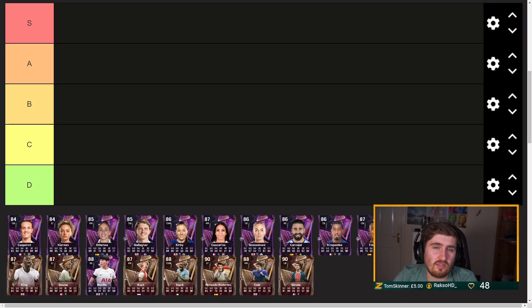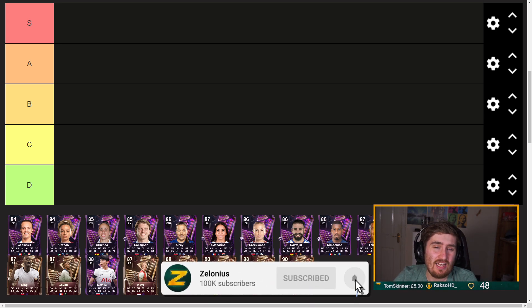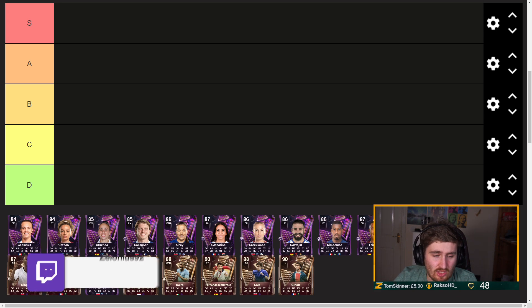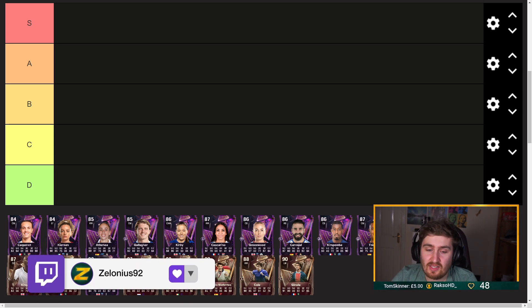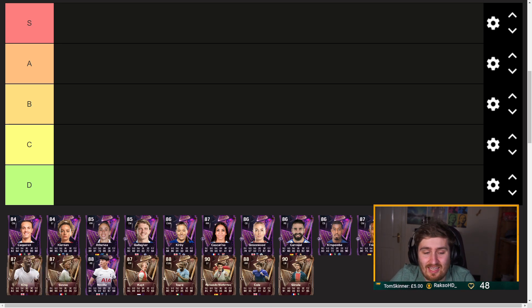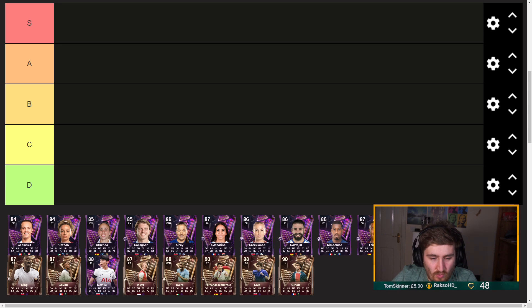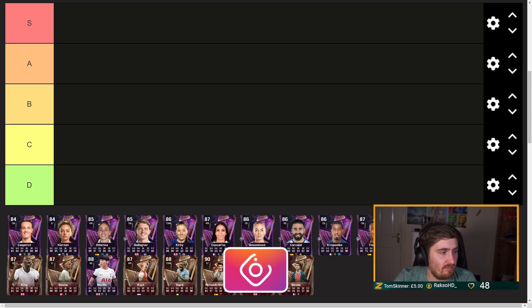Hey guys, Zelonius here, welcome to another video on the channel. Today we're looking at the latest content from EA Triple Threat, a new promo we've never seen in FC before. It's a simple concept: a player from the past like a hero or icon, a current male player, and a current female player. We've got Lyon, Liverpool, Real Madrid, Chelsea, Man City, PSG, and Tottenham — some of the best teams in world football.